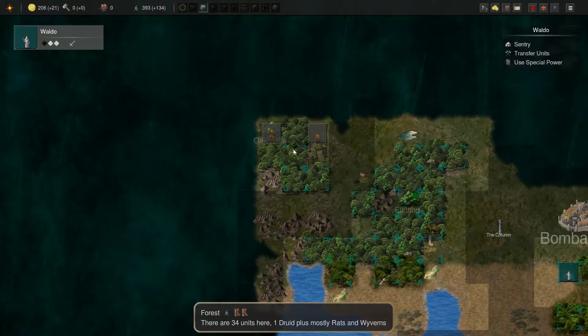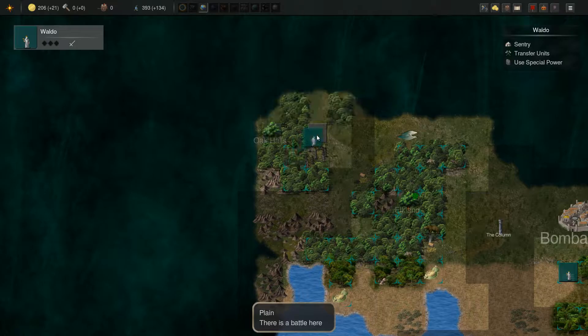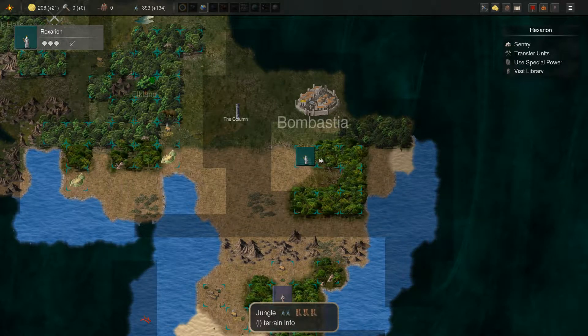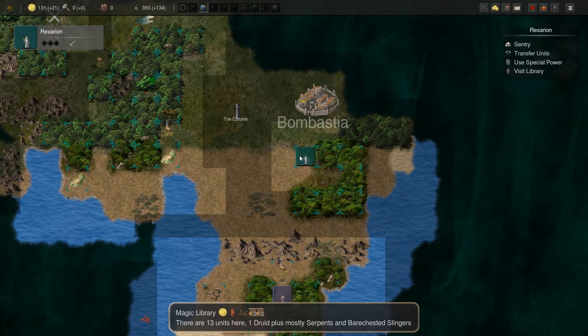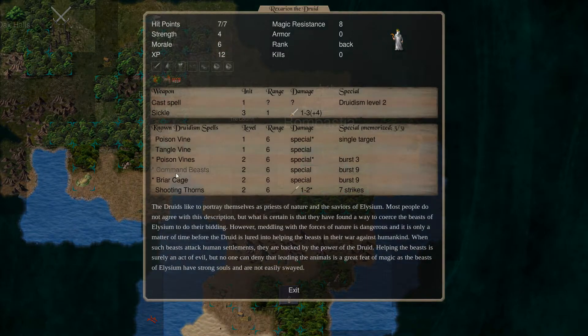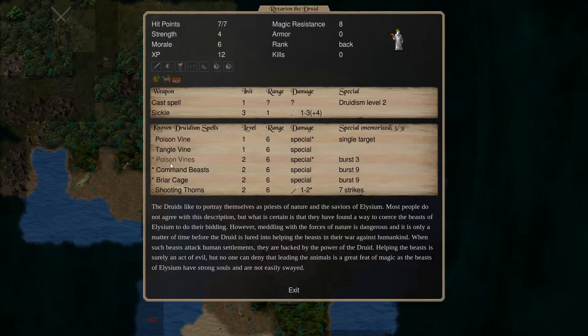We're going to turn on poison wine instead of befriend animal. Actually, maybe we attack these guys first instead of roaming around, that's quite annoying. We can visit this library and keep spending some of our gold. We got shooting thorns — 7 strikes, 1 to 2 damage, 1 to 10 poison damage. That's a good one, I'm going to pick that. It's Briar Cage, entanglement.